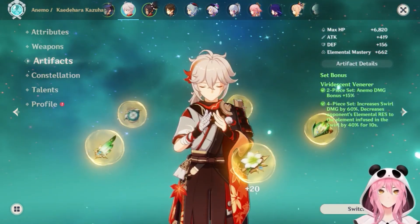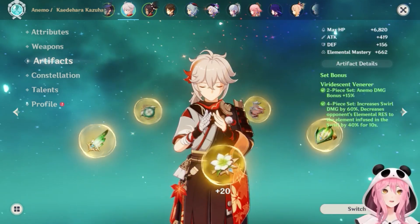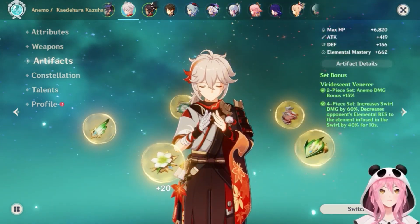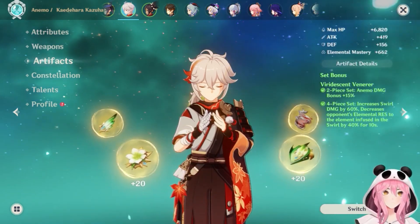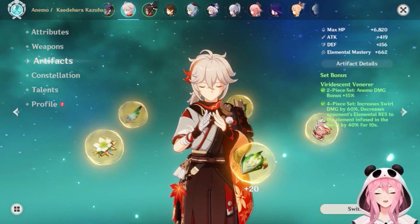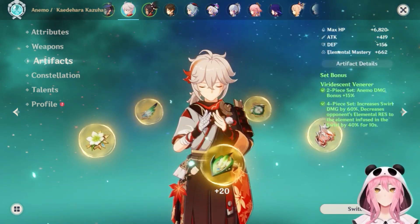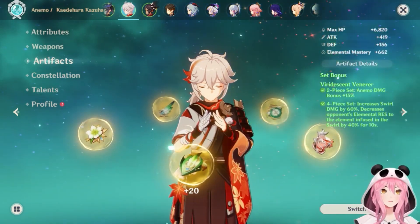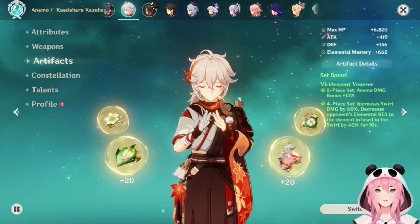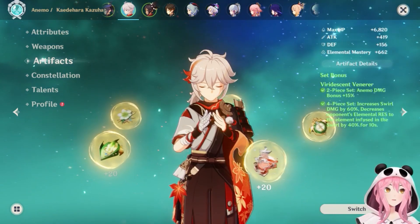He's also very versatile — he can fit into a lot of teams. That is why Kazuha is a huge recommendation for a character you should pull for if you really want a huge powerhouse added to your team. He's really good, and this is just combat alone. Now we're going to talk about why he's great for just exploring in general.